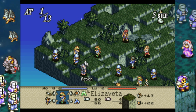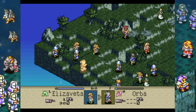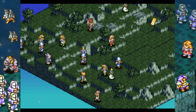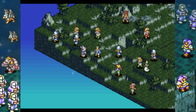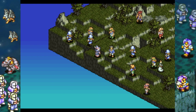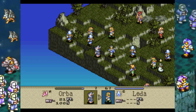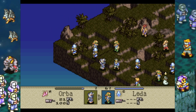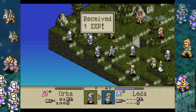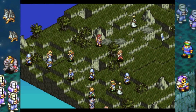For example, the Ogre Battle Saturn port was extremely colorful and it made units turn around to face each other, even though that wasn't a mechanic until OB64. But at the same time, the PS1 version had added a whole bunch of tooltips. While these versions are all trying to improve on the SNES version, they are still going about it in completely different ways — these were completely different teams. So it's not going to be one-to-one; all of them have different features for different reasons.